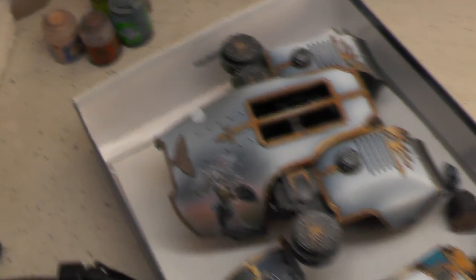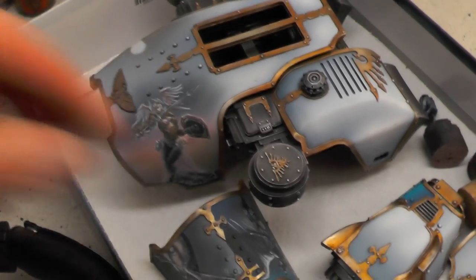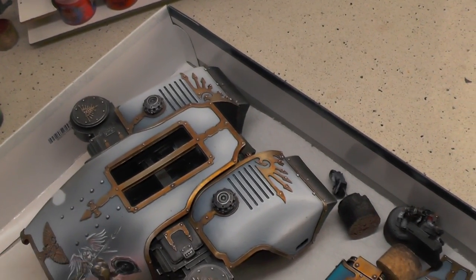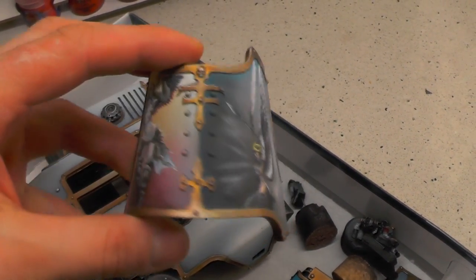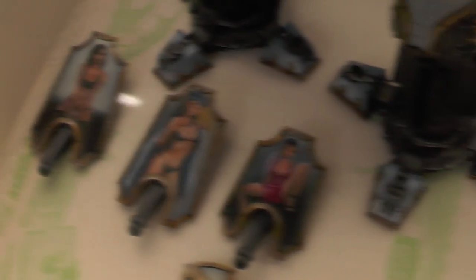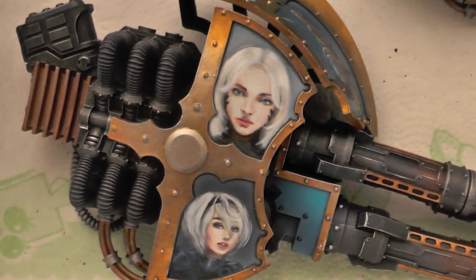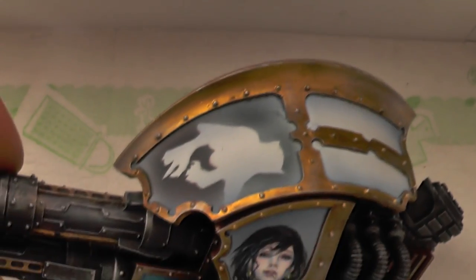Here we have some big machines — a Warhound with a lot of freehand work done. Take a look at these awesome freehands. Here a Porphyrion for the same commission, with some almost naked ladies. It's gonna be two more over here. Here are some beautiful lady faces — there's gonna be one here as well.